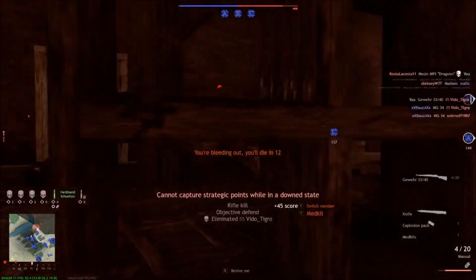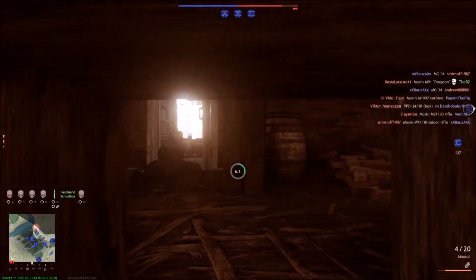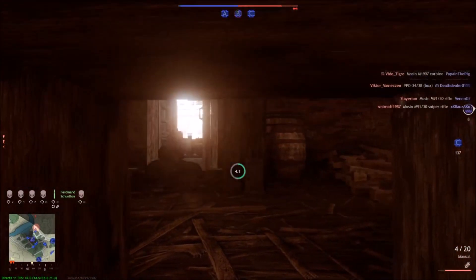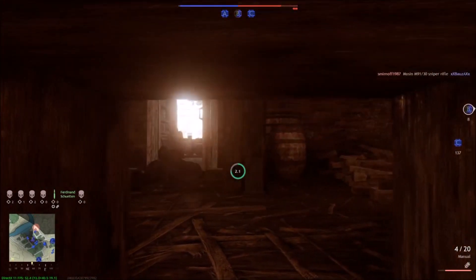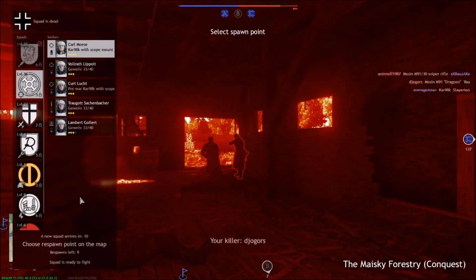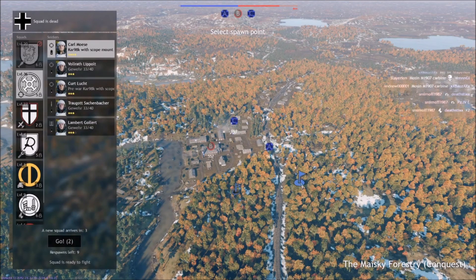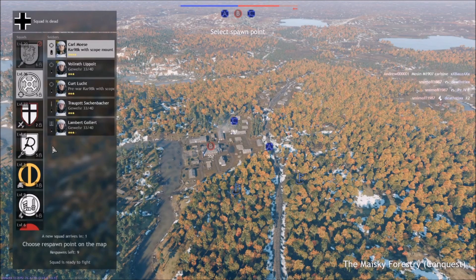I'll try to med-pack up but I'm probably going to get shot before I can finish in a building full of people. They let me heal up — let's go with the knife. That dude sat there waiting for me to heal — sneaky. Anyway, the map comes up and these are the spawn points you can choose from. Usually an engineer can set up spawns. We're going to go sniper.